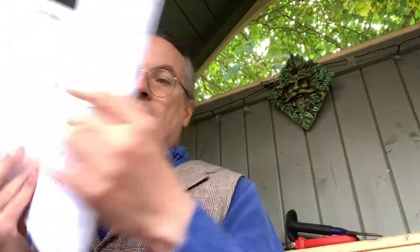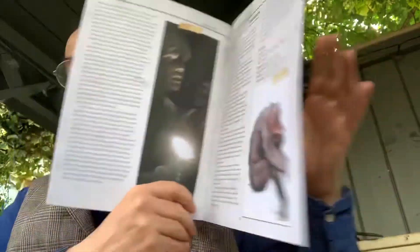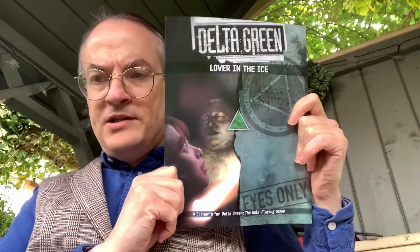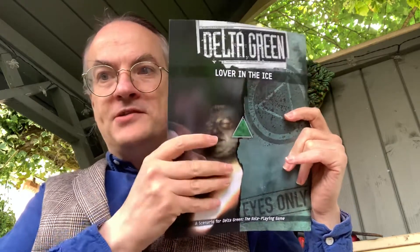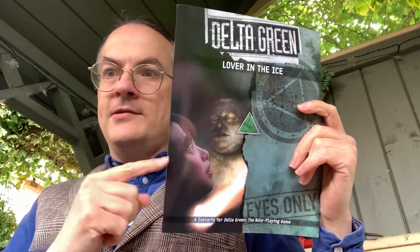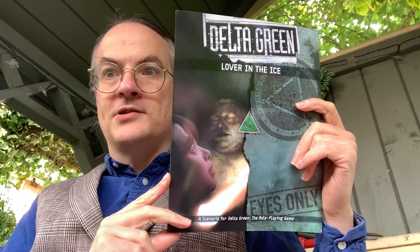This is by Caleb Stokes, and I have been warned that this is strong stuff. You've got a great cover again from Dennis Detweiler. The layout inside is nice and clean — another great piece of artwork there, simply evocative of the weather. Nice clean layout, clean maps, floor plans, and so on.